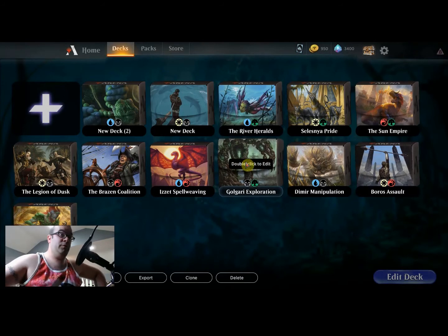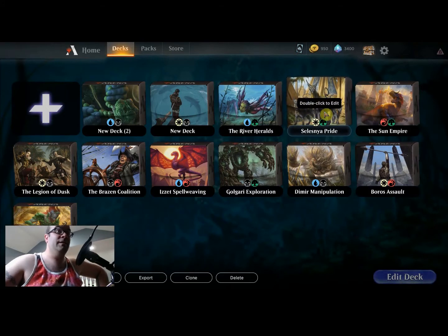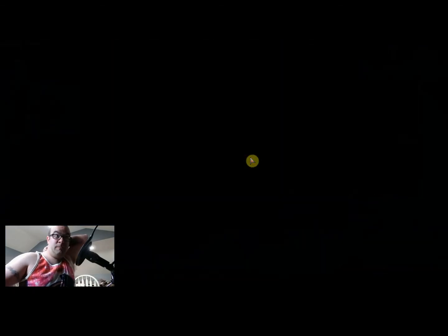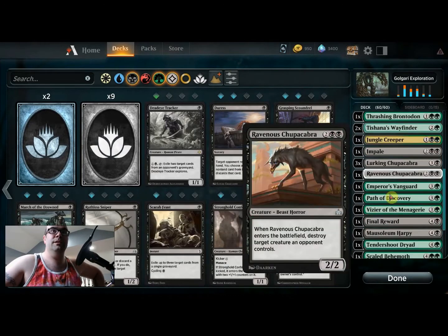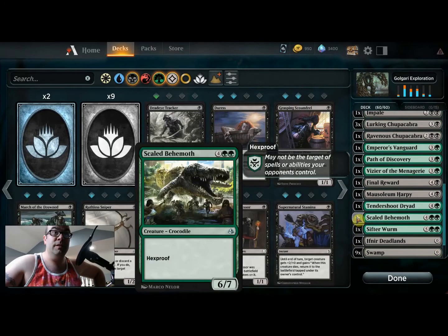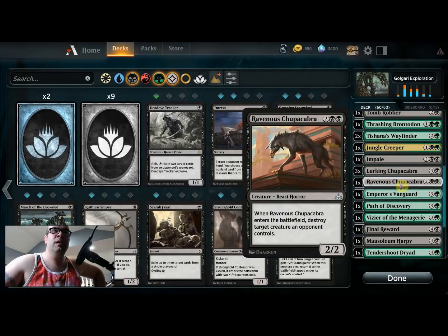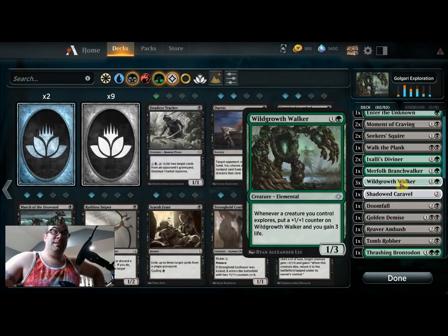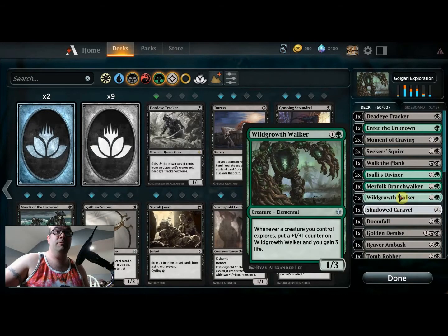I really like black-green explore decks — I had one that was really good and did a lot of great stuff. I also had a really good white-green cat deck. These were two decks I tried. If we open up the green-black explore deck you can see your deck list, and there are a ton of one-ofs in here. You don't get a lot of consistency out of this, so this deck is not nearly as good as the black-green explore deck I had built to play against my friends. So what do you do? You want to improve it, right?